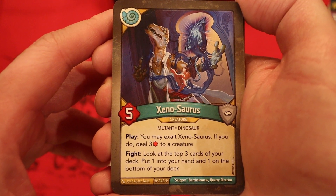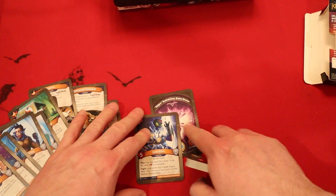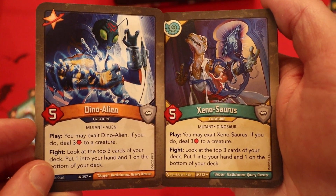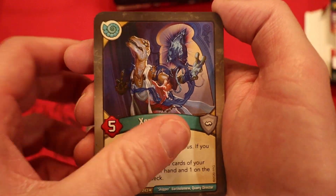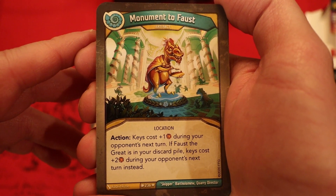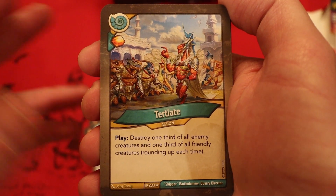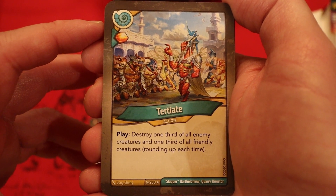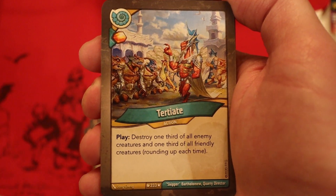Xenosaurus, 5 power. Play: you may exalt it; if you do, deal three damage to a creature. And fight too — it's basically the same card as the Dino Alien, just in a different house with a different name. That is wild. Monumenta Faust — it's an artifact. Action: keys cost plus one Amber during your next turn. If Faust the Great is in your discard pile, it costs plus two instead. Tertiate — Amber and Heavy Plate. Destroy one-third of all enemy creatures and one-third of all friendly creatures, rounding up each time. So if your opponent has four creatures, you can destroy two of them. If you have three, it only destroys one of yours. Then you populate your board with all of your Saurian creatures.